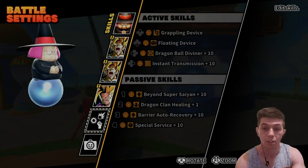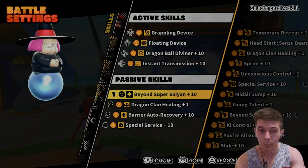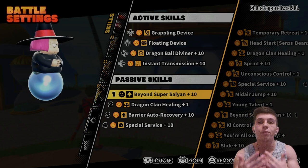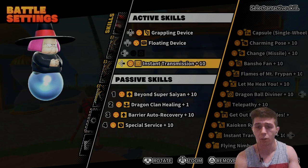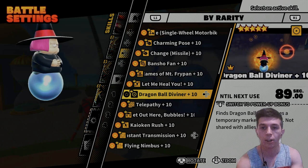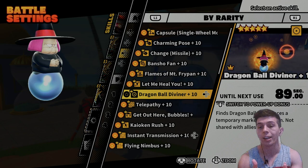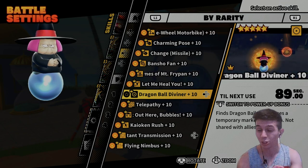For this first instance of Baba, we're going to be using her without any speed buffs, because to my knowledge speed buffs don't work on her. So we're going to do one match without them, and then one match with them, just to make absolutely sure they have no impact on her speed, because apparently she's very slow. She also brings an active skill called Dragon Ball Diviner, which basically locates Dragon Balls on the map only for yourself.